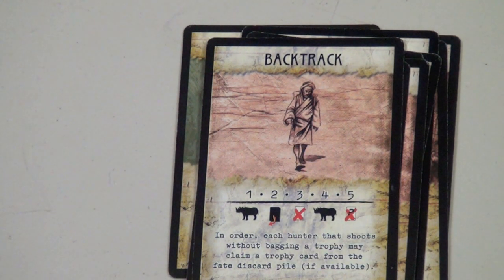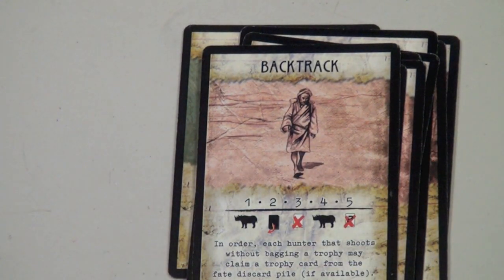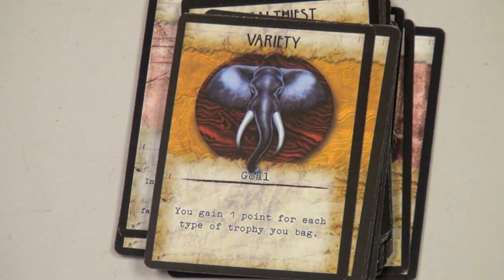The game runs for two rounds for every player in the game. At the end, you count up points for trophies collected and for victory point goal cards you may have completed. Even if you're dead, you can still win — your porters take home all your animals for you, and whoever has the most points wins. The designer noted it took him a while to release this because people might think he was ripping off Lifeboat, and you can see that to some degree, but it's a very different game with a similar neat style.